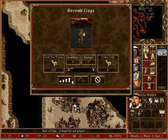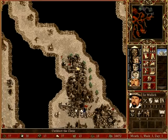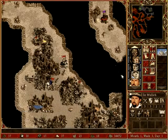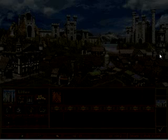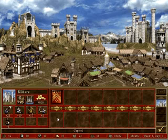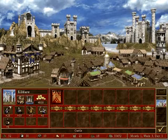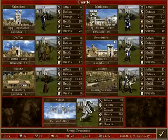Sir Mullic will pick up some more GOGs and bring them towards Cuthbert. And I think we'll build the upgraded archers tower, so now we've got Halberdiers and Marksmen.